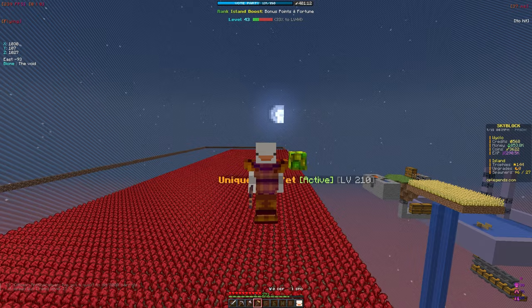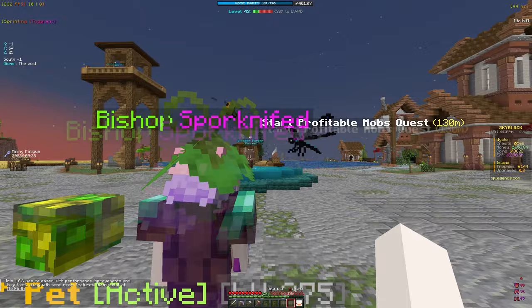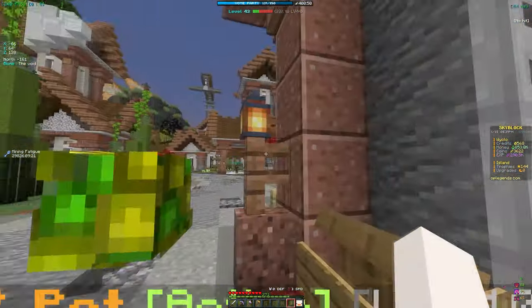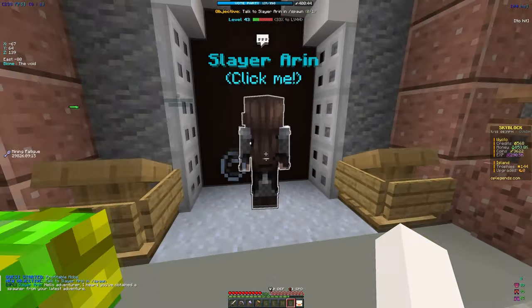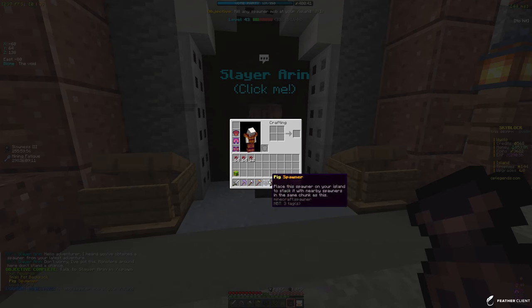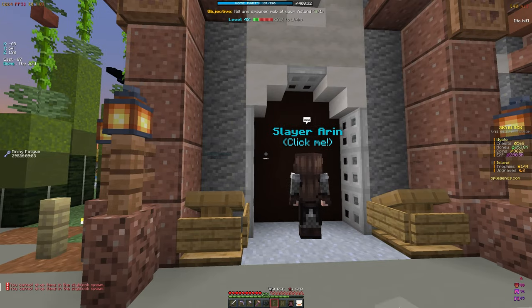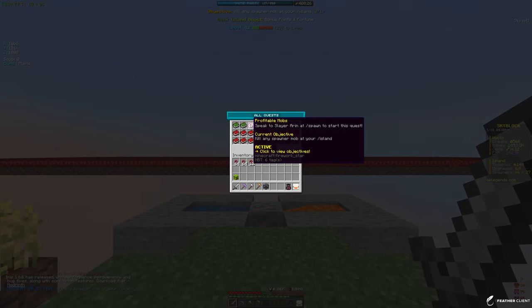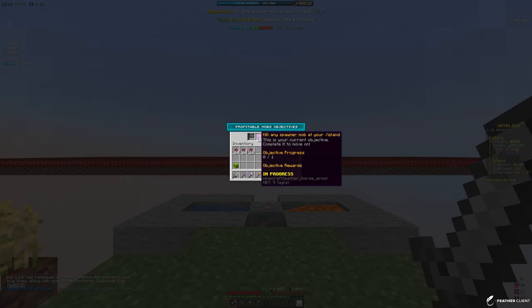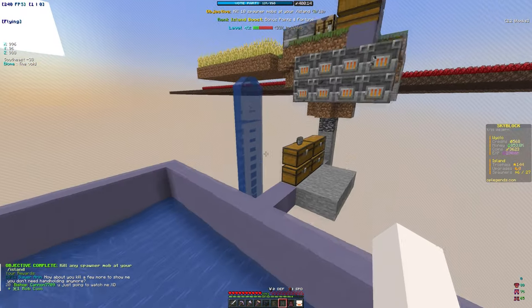Let's go to spawn and speak to Slayer Erin about the quest. This is going to give us a small pet backpack which is very useful for storing pets. We found him at spawn just to the right. Quest started — 'Profitable Mobs.' We also got a small pet backpack. Now we need to kill mobs at our island, so let's head to slash island go.